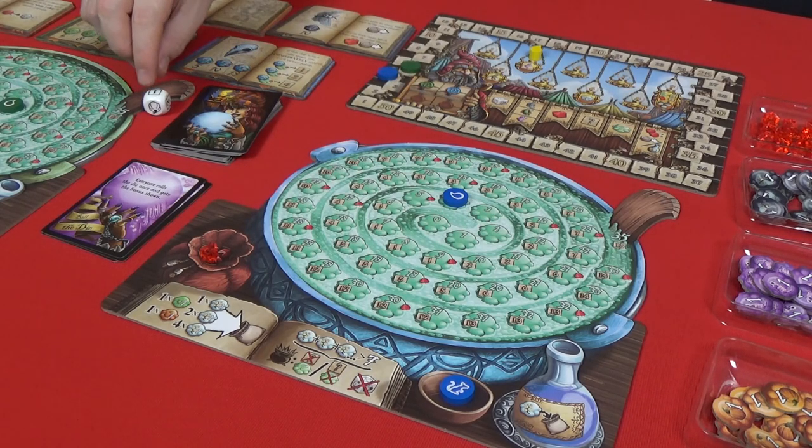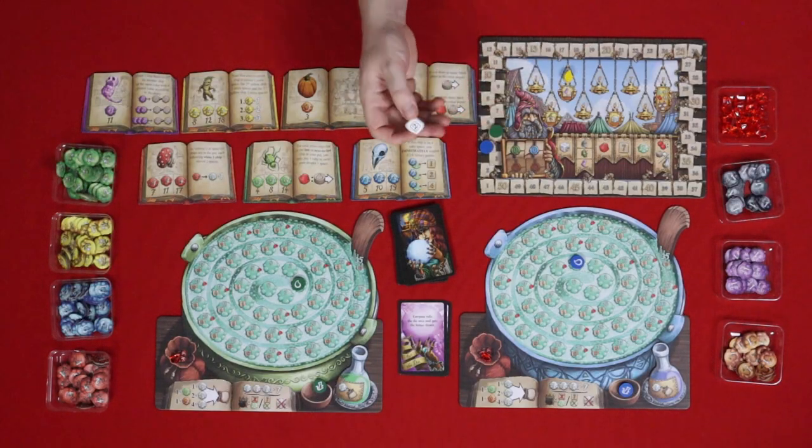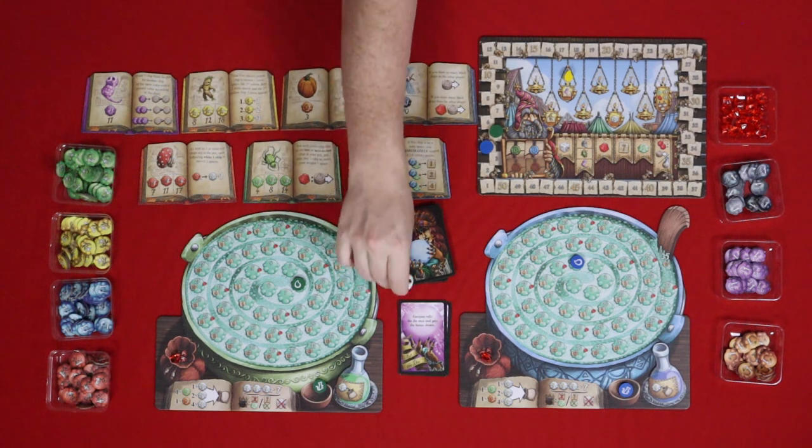The bonus die can give you one victory point, two victory points, a ruby, a pumpkin, or you can move your droplet one space forward. So the bonus die is actually pretty good — there are two sides that give you one victory point.